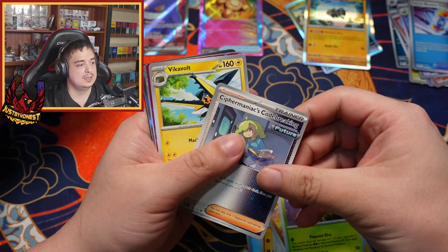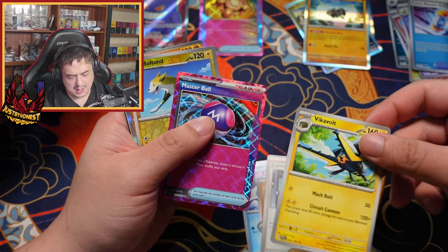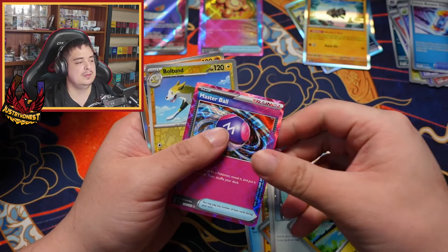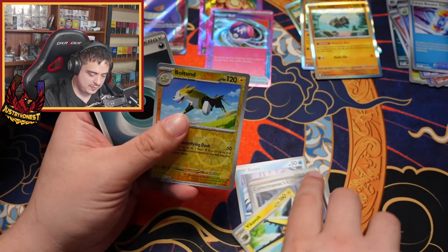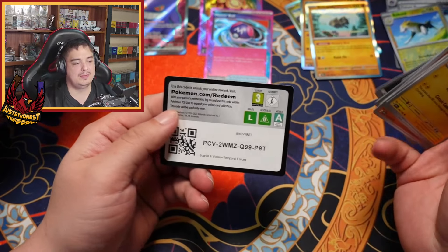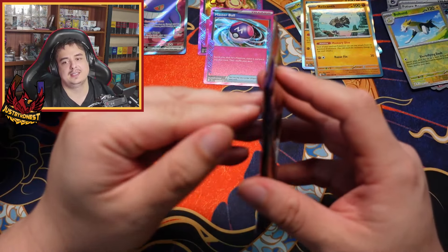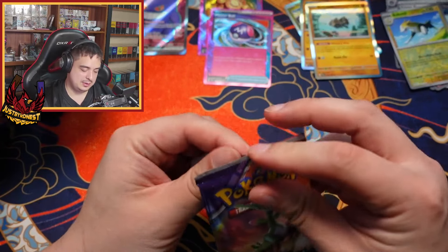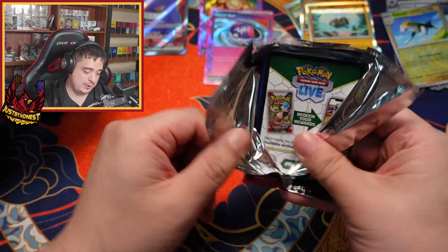We got Vikavolt, and a Bolton — not even a Master Ball — and Rocket. I keep getting confused here because every time I see that card, I forget it takes the place of the reverse, so when I see it I immediately jump thinking that's the actual holo. So we already got two ace cards — that was pretty quick.